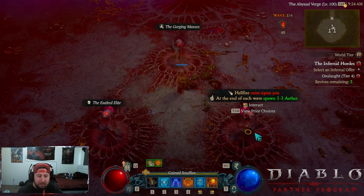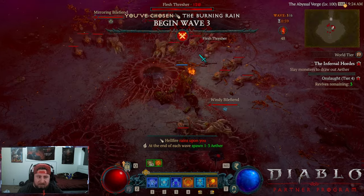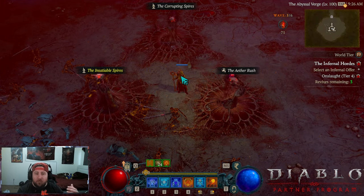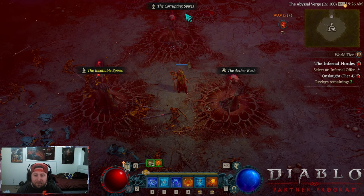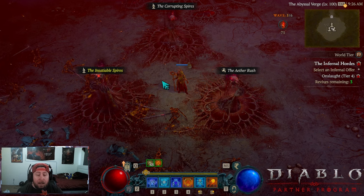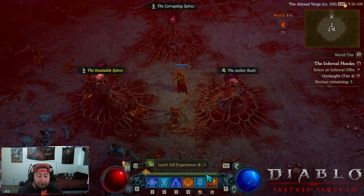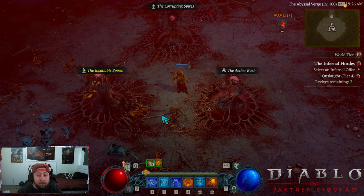I like to pick affixes that give me more aether. As you go through the waves they progressively get harder and harder — more and more mobs as the modifiers continue to stack up. This is also an incredibly strong way to get an enormous amount of XP, especially if you have a good group and a good build.